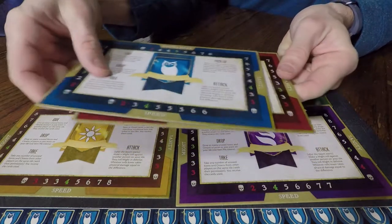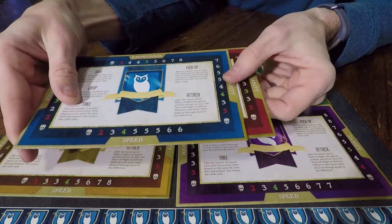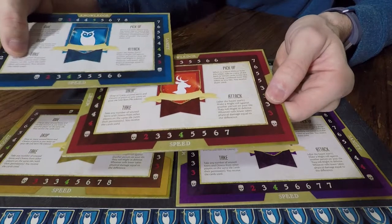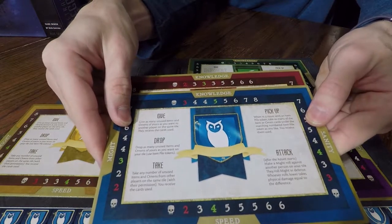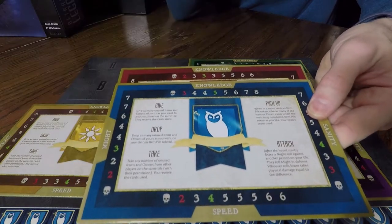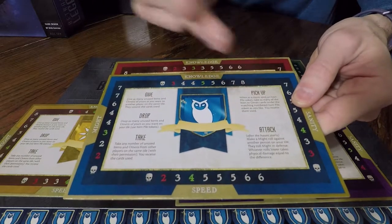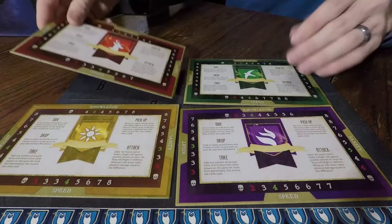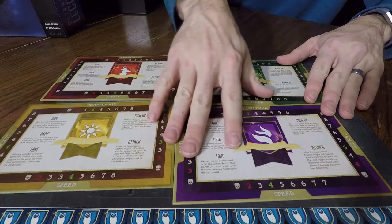You lose and gain your different stats at different rates depending on which house you're playing. There's speed, sanity — the owl is more sane than the deer — and knowledge. You can definitely tell that the owl is more representative of mental stats and the deer more representative of physical stats. And you can see the other three houses right here.